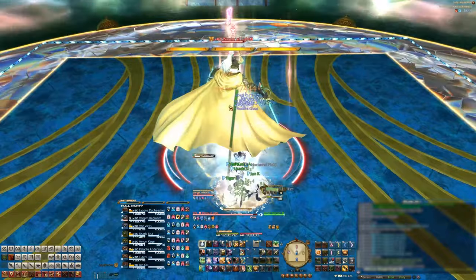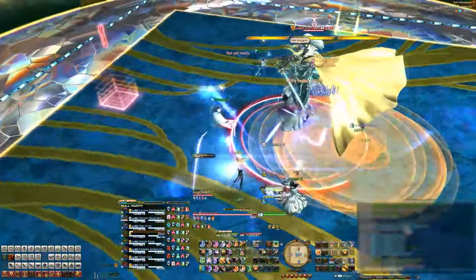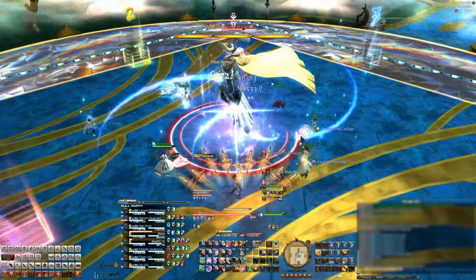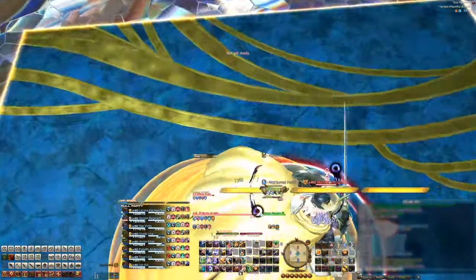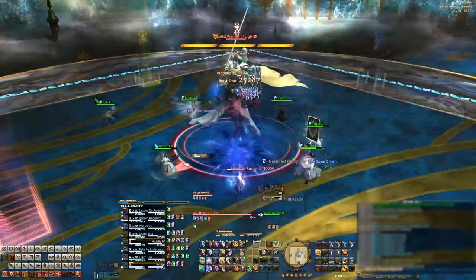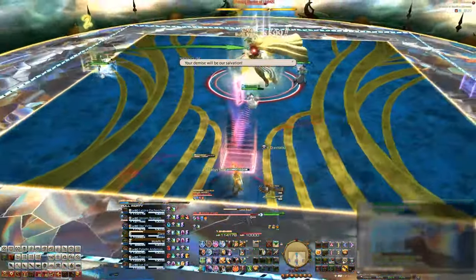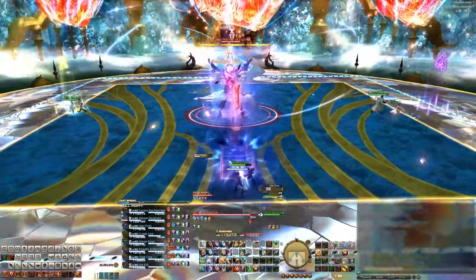Next he'll cast Solemn Confiteor, which will put an AoE underneath every party member. We just stack on the boss, dodge the AoEs, and immediately move to our clock positions. He'll then cast Absolute Stone 3, which is basically Earthshakers, and everyone will get hit with a conal AoE coming from the center of the boss. Right after that, we have our DPS rotate clockwise to their tank or healer partner and then go to the edges of the arena — we used the cardinal edges, but corners work too.